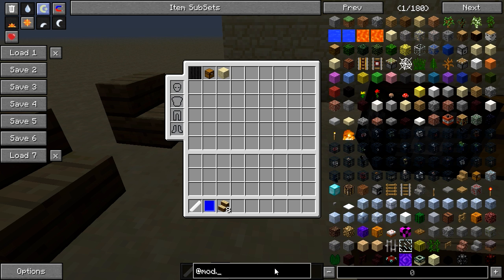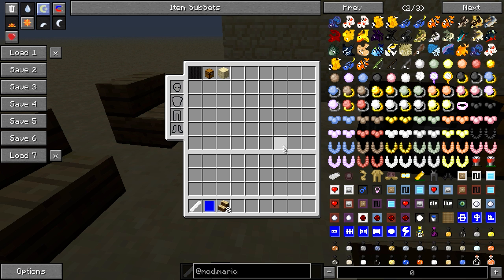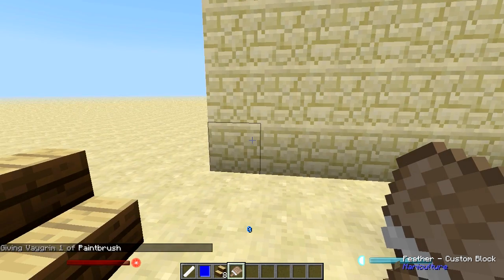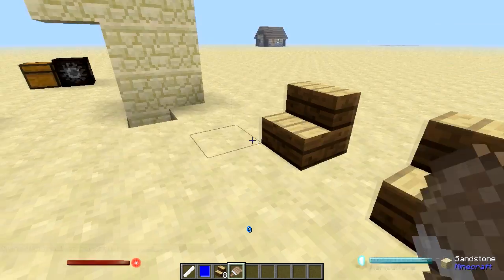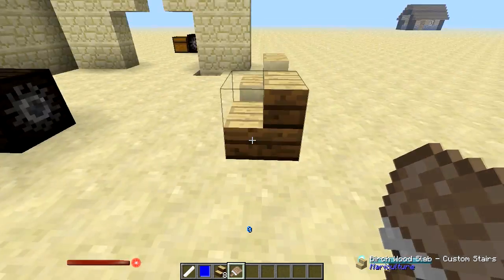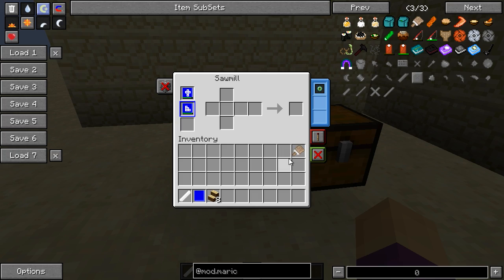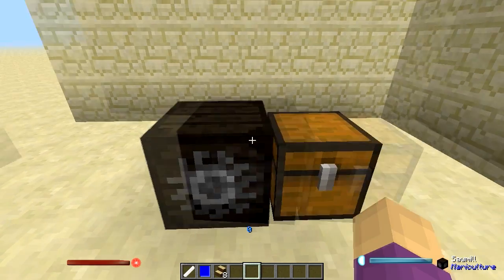This is actually retexturing and repainting all the different sides. There are also other things from Mariculture that use this same functionality. There's also a paintbrush, but the paintbrush isn't the major attraction here — it's just a minor benefit to using the whole sawmill system. The primary focus is the sawmill itself, and it gets even better.